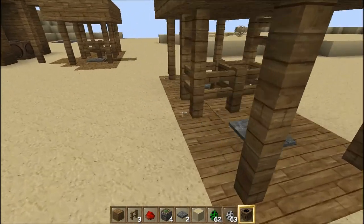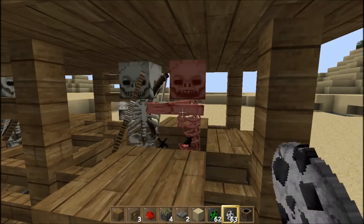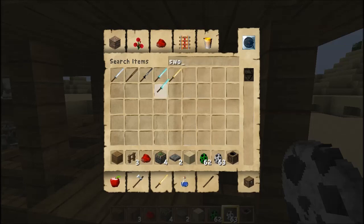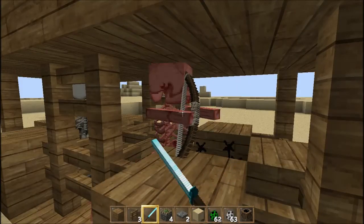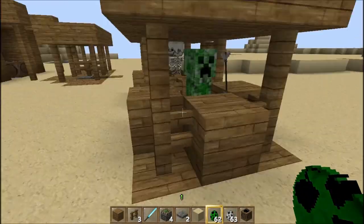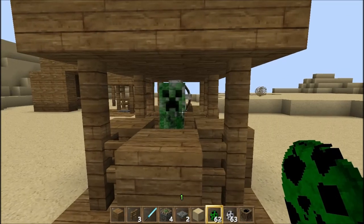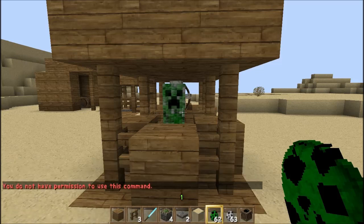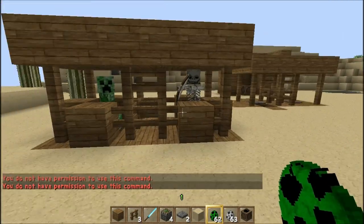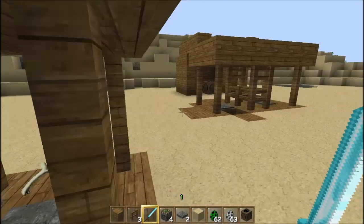Jetzt nur noch hier. Ich mach erst mal das Skelett. Dann... ich hab's zweimal. Ganz kurz töten. Geht schneller. Dann da einfach. Ein Creeper hin. Schlagen. Dann ein Schießerskelett rein. Ja, ich bin grad im Kreativ-Mode, deswegen. Auf jeden Fall, ihr habt's ja gesehen, es klappt. Ist grad weil ich im Game-Mode bin. Sorry dafür. Aber naja, ihr habt's gesehen. Es hat geklappt.